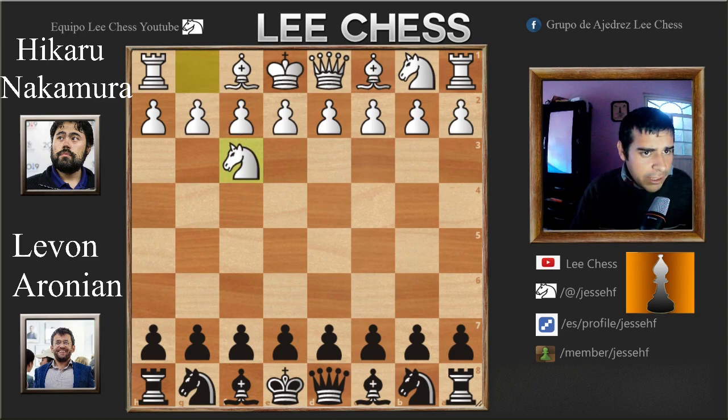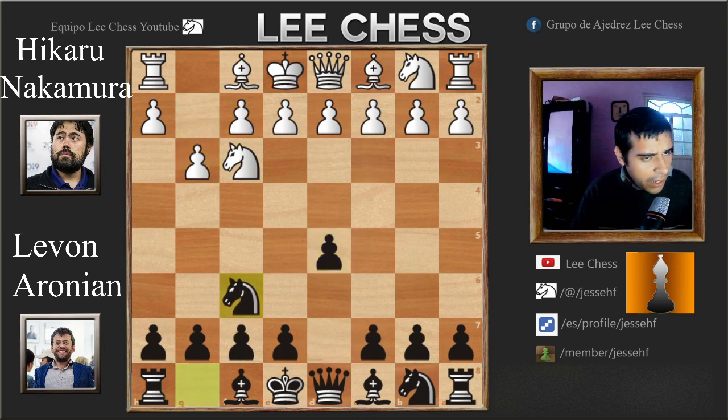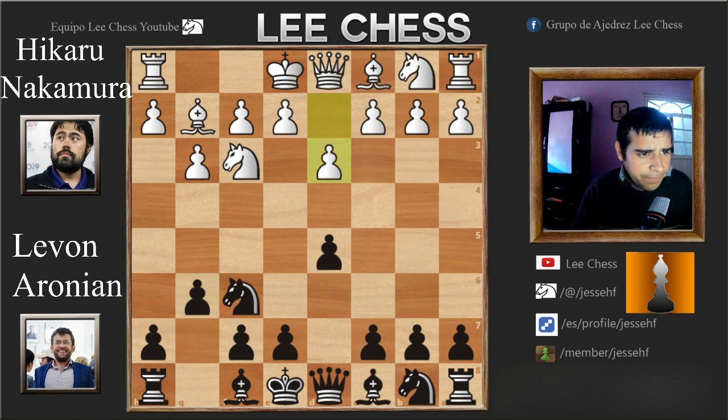So Nakamura in a must-win situation with the white pieces, Levon Aronian with a comfortable edge in the scoreboard. Nakamura opens with Nf3, we have d5 by Levon, g3, Nf6, Bg2 and now g6 — very solid by Levon with the fianchetto — d3, Bg7, and now we have Bd2, the first novelty of the game. Nakamura has to mix it a little bit, try some really exotic opening moves like Bd2.